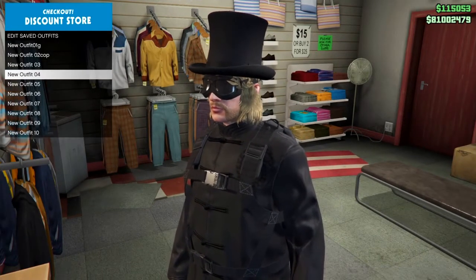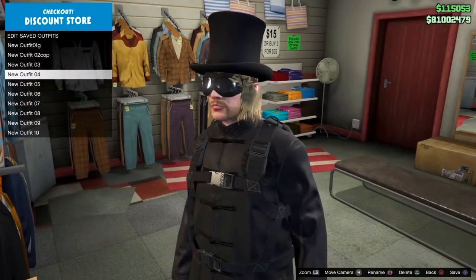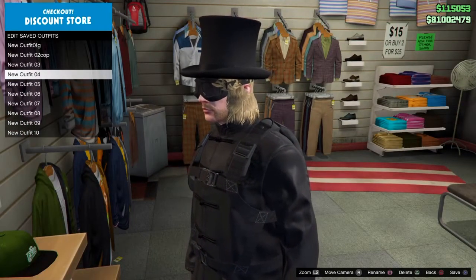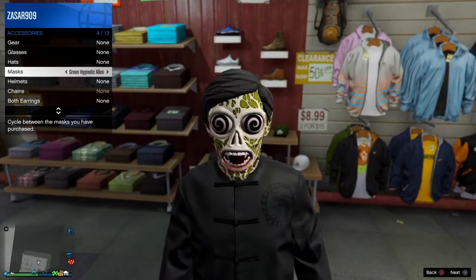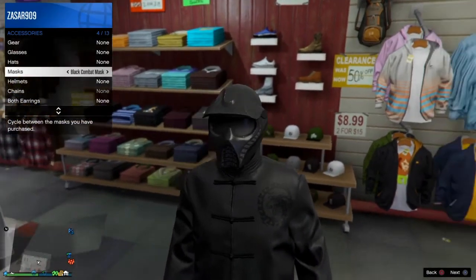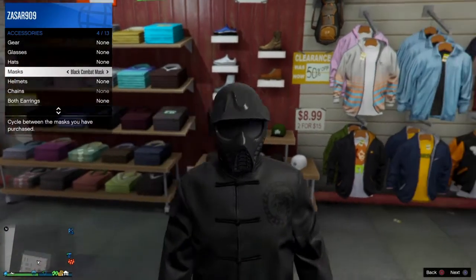Once you save the hat on that outfit, put the other outfit back on — the one you're working on, which I have in slot three. Now go ahead and put on the black combat mask. Once you put that mask on, make sure you save it.